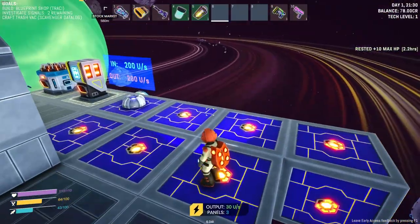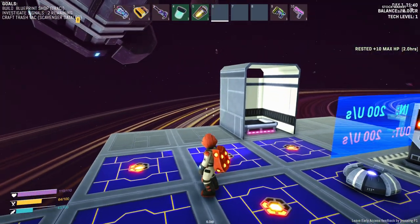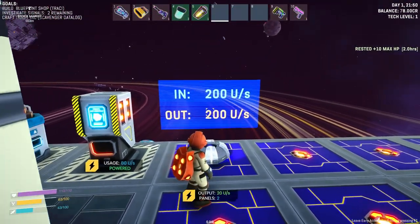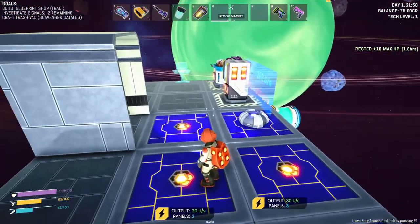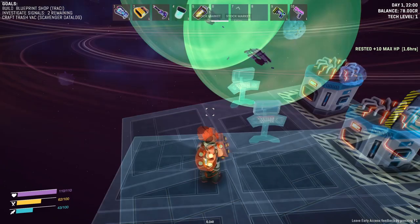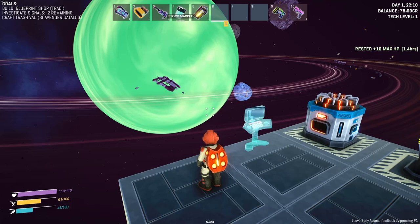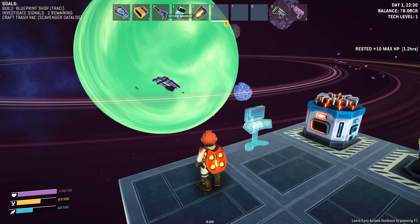Alright guys, I'm gonna end this one here. I like this game — there's a lot of stuff to do. We've got power maxed out, so I need more solar panels. There's lots of stuff to learn. We still need to investigate the other signals and craft the trash vac. If you like this episode, hit that thumbs up button, and if you're new to the channel, hit that subscribe button. I appreciate everyone who subscribes. Come back and see me for more episodes of Space Trash Scavenger. Thanks for watching. Bye for now.